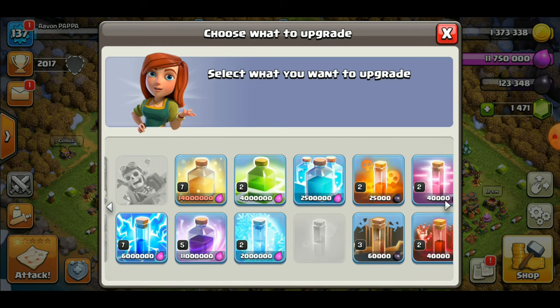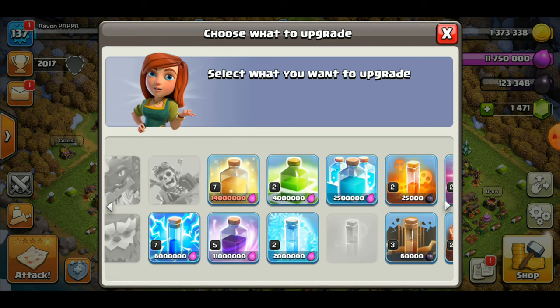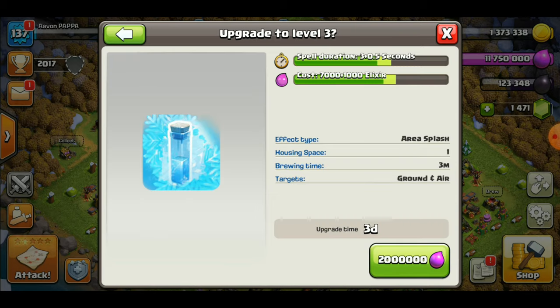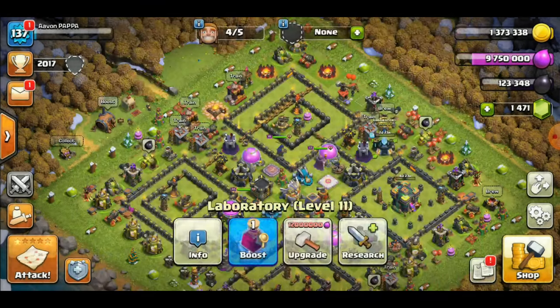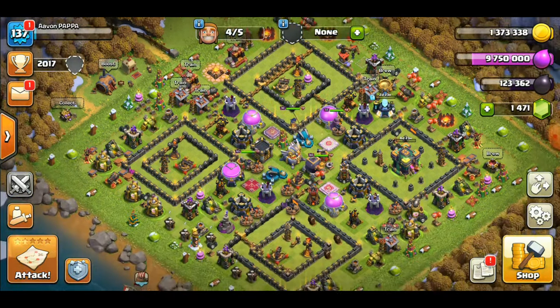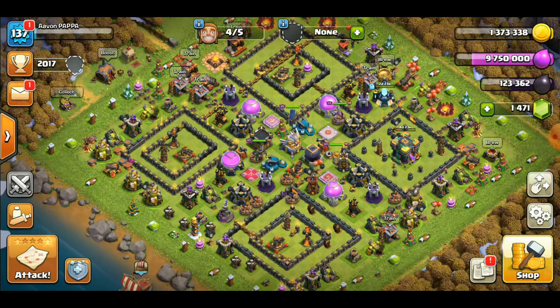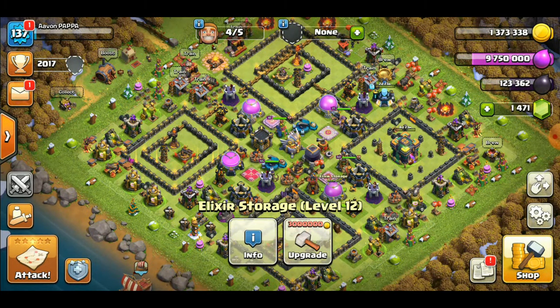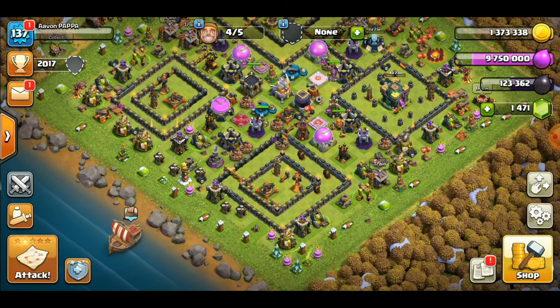I think we should go for the spells — it will increase the duration. The freeze spell I'm using regularly, so I'll just go for the freeze spell and try to upgrade this. Instead of this, I need to attack, so we'll just find a match.